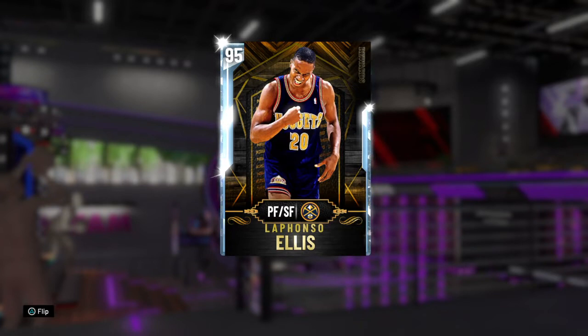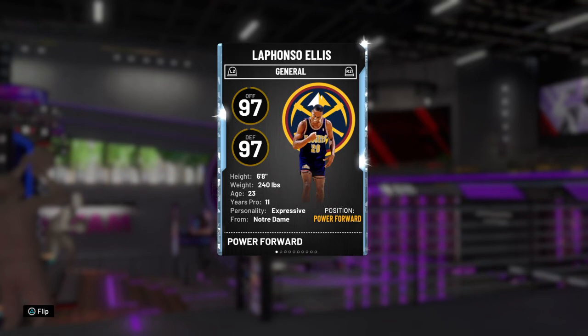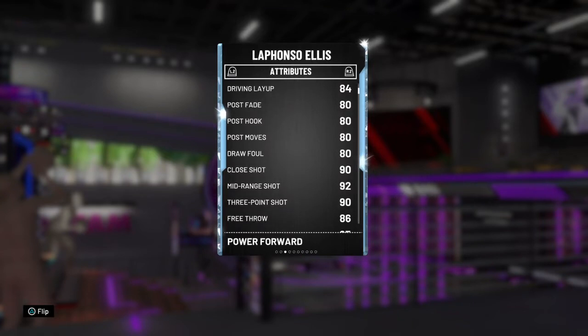He can play power forward and small forward. People are saying he might be the best diamond card in the game. I gotta see for myself because to me, the best diamond card in this game is Cam Reddish. He's 6'8 with a 97 offense, 97 defense, 84 layup, 80 post free, 80 post hook, 80 draw foul, 90 close shot, 92 mid-range, 93 ball, 86 free throw.